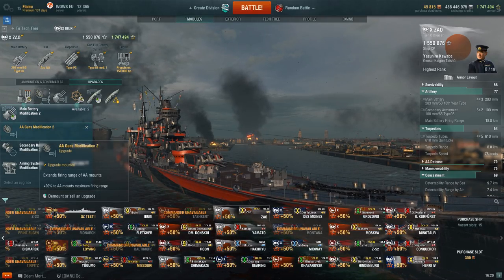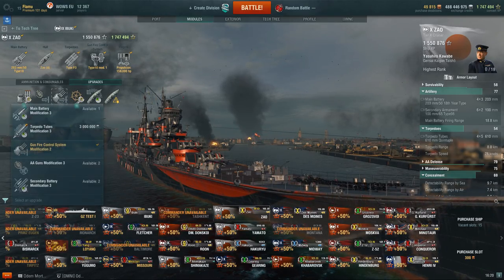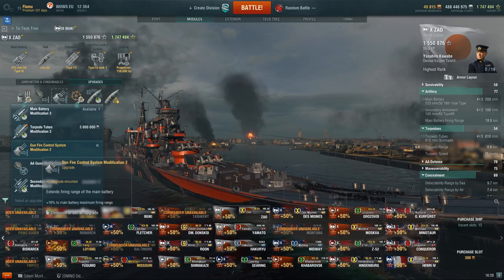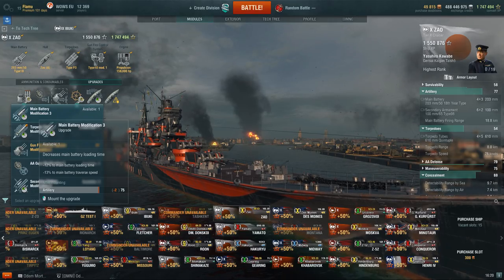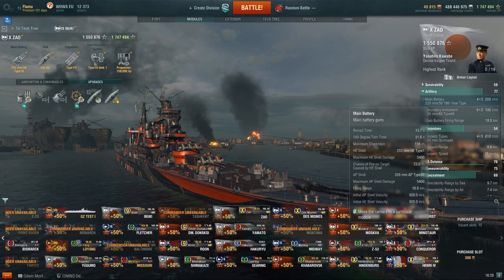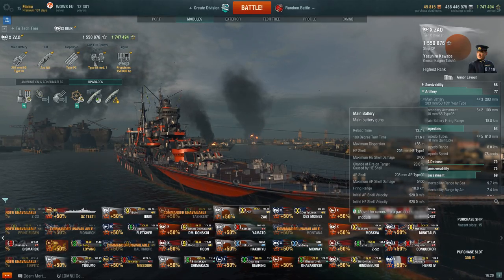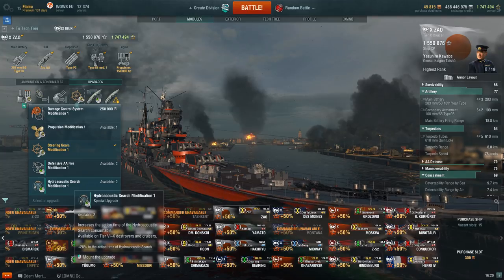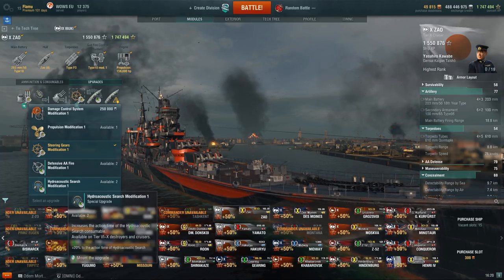I'm running AA Guns Mod right now because it's a random battle, but for ranked I would probably run Aiming Systems Mod 1 for better dispersion. We have additional range for random battles, but for ranked I don't think we need this — it's mostly used to punish battleships from range and burn them down. Considering there's only one battleship in ranked, you can probably get away with Main Battery Mod 3 for faster reload. Note that while this cuts reload from 13.7 to 12.1 seconds, it increases turret traverse to over 35 seconds — keep this in mind if you want a brawly close-range style. Rudder Shift mod is a weakness on all IJN cruisers, and you can also run the Hydroacoustic Search mod; both options are extremely good.